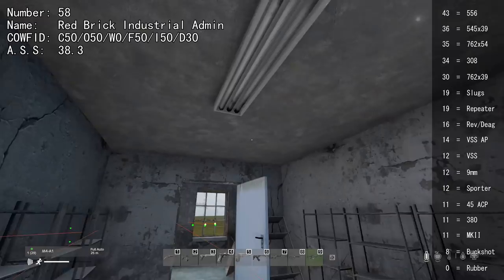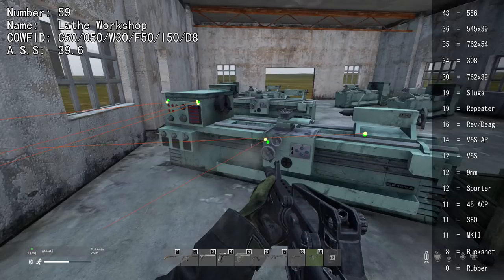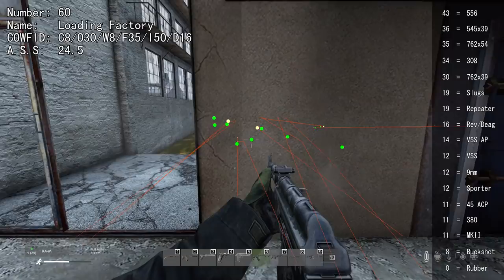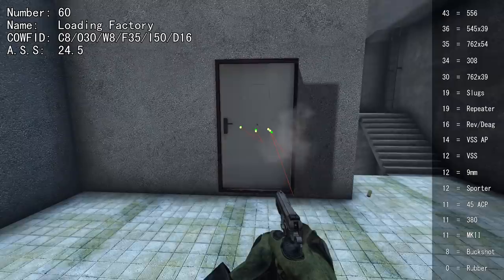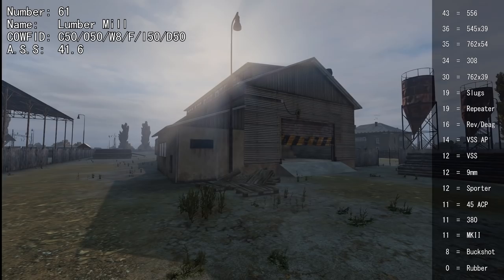Some buildings are very difficult to shoot through, even the doors requiring 30 or higher. In the lathe workshop, the lathes cannot be shot through and the window frames require 30 or higher — you also cannot shoot up to the upper floor. One complicated building has a ceiling that cannot be shot through in part, but another part can with just 8. The outer wall cannot be shot through apart from one section at 30. Glass doors can be shot through with 8, other doors require 16, and floors with 35 or higher.